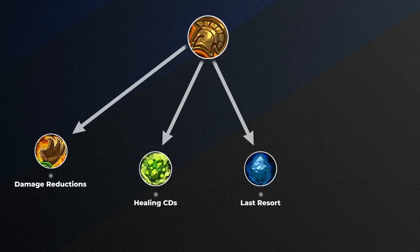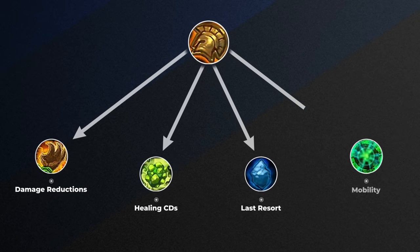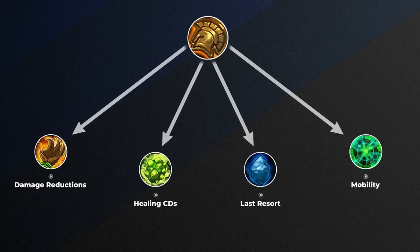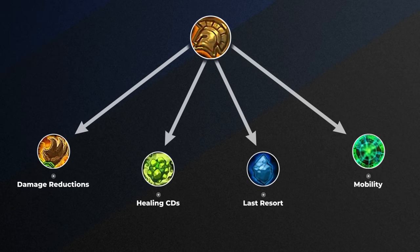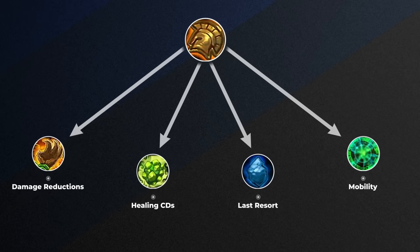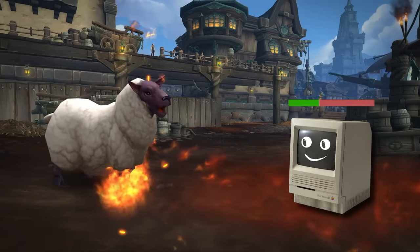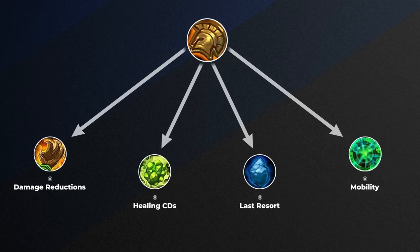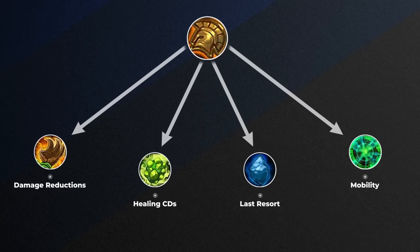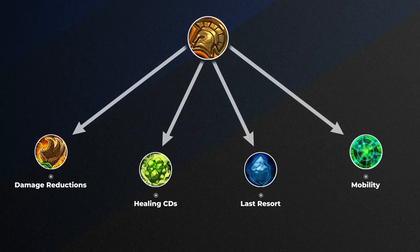The third class of CDs are Last Resort: Ice Block, Bubble, Life Swap — you get it. Then finally, we have Mobility cooldowns, which are the last class of defensives. This is the system that AI uses to plan every defensive cooldown trade in Arena, using specific triggers to know what and when to trade. Sometimes they get one-shot by RMP just like you and I, but they follow these rules to win most of their games. So we're going to go through all of these subclasses to discover how AI learned to use defensive cooldowns perfectly every single game.